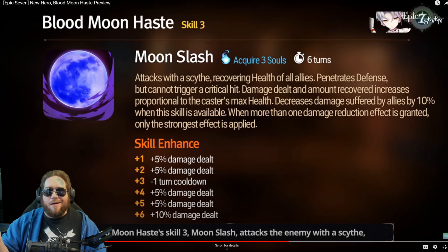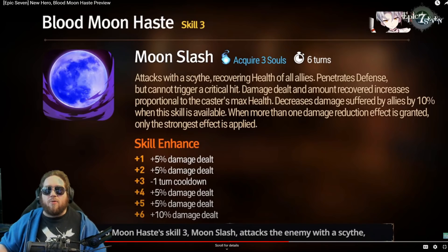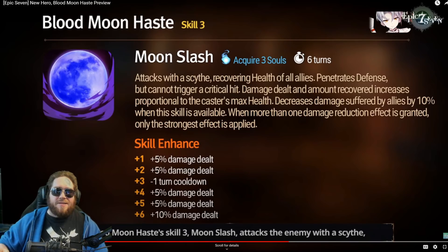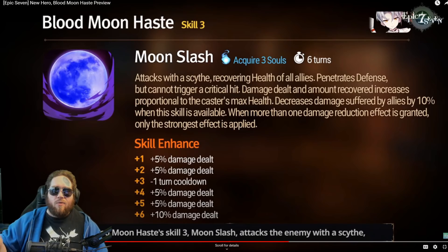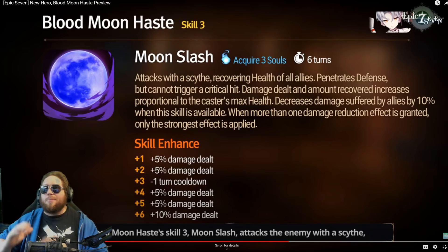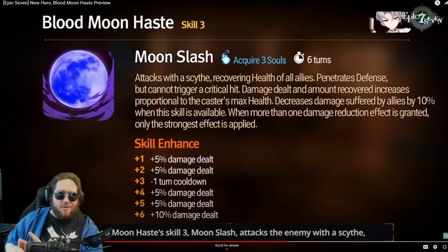Flat attack on the right-hand side gear actually has a use here. Damage dealt and the amount recovered increases proportional to the caster's max health. It also decreases damage suffered by allies by 10% when this skill is available — when more than one damage reduction effect is granted, only the strongest applies. So when you have this available, you get 10% decreased damage, kind of like Green Armin's ability, but this also stacks with Arius.